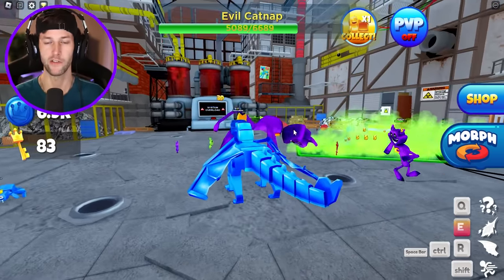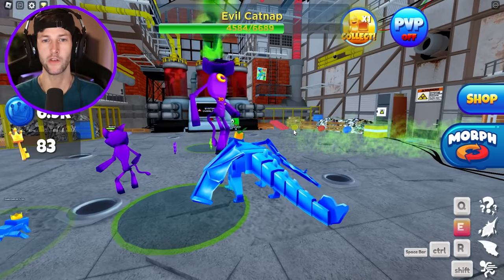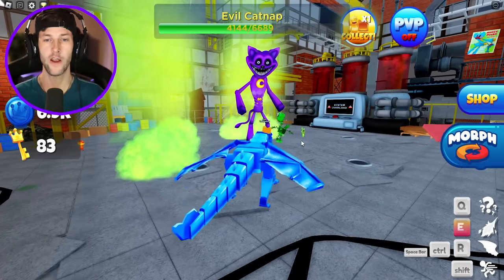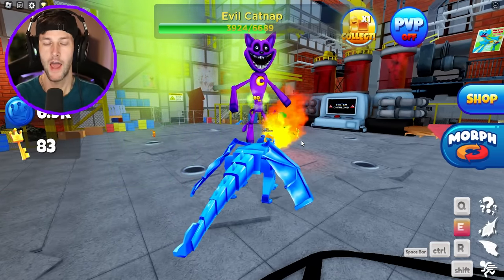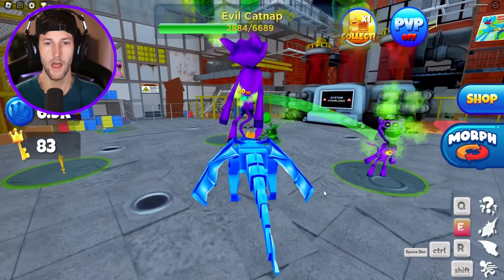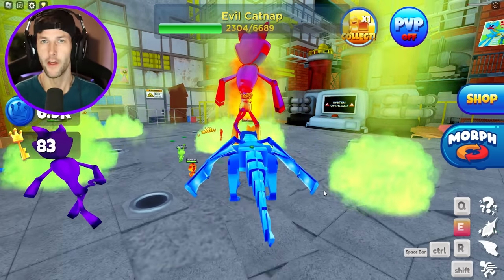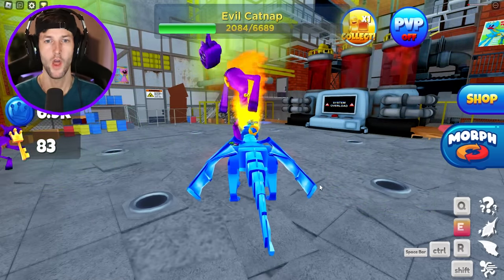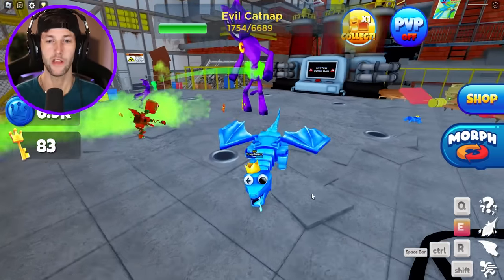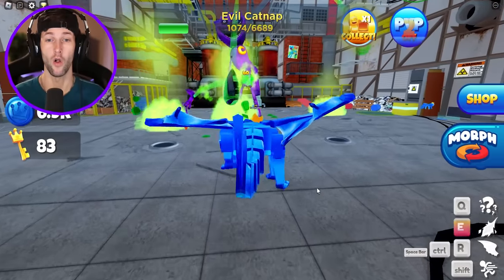That's his health bar up above — he has 6,600 health. He's like spitting acid on us. It's like a toxic Catnap boss. But what are these little pipes down here for? I think he might have smiling critter minions that are going to come out of the pipes and try to attack us while he's maybe sleeping. He oofed me again — he's so strong. You can't get hit by the acid at all.